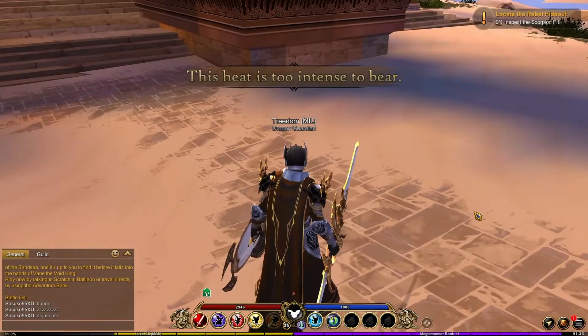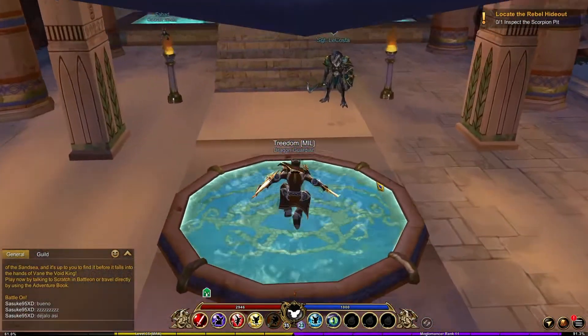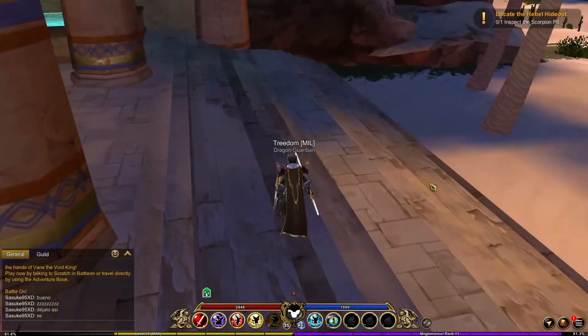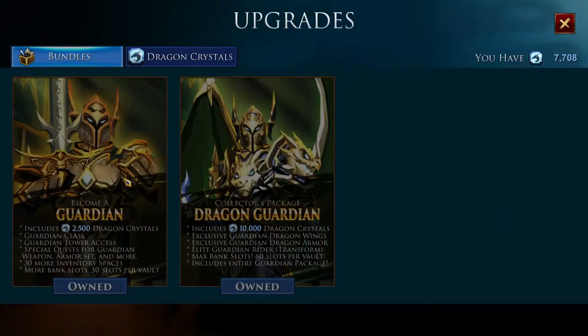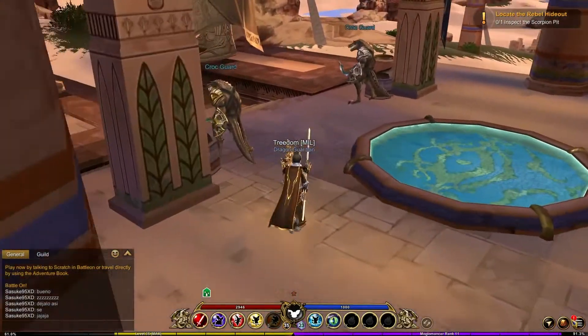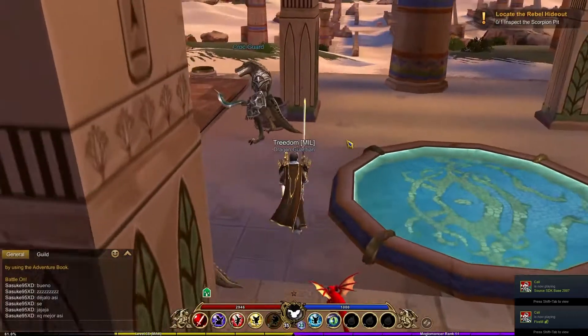That's pretty much the only thing you can buy — just cosmetics. There is one class that is gated behind a paywall. It's not a crazy amazing class, but it's not a bad class either. If you play the game and you want to support them, buying the Guardian pack is probably the best way of going about it. There are two different upgrades — they both give you the Guardian and some Dragon Crystals. One is around $40 and the other is $20. I ended up buying the Dragon Guardian because I've sunk so much time into this game, and I was eligible for an upgrade at a discounted price.